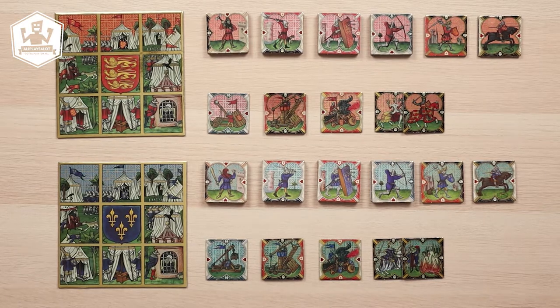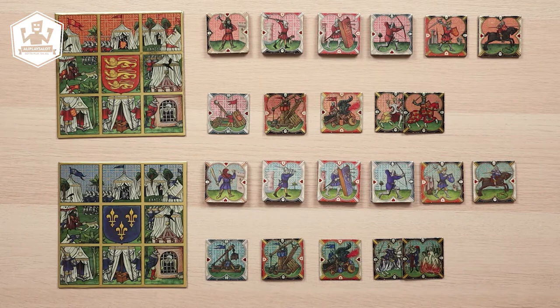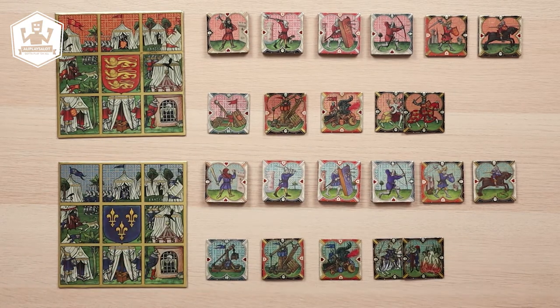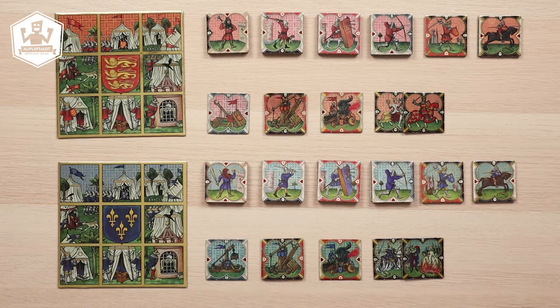Each player picks a crusader army and takes the army camp and the units of that color. Undeployed units are called your army reserve. Unused army camps and units should be left in the box. The player who picked the blue Regnum Francorum army is the first player. If no one picked the French army, the owner of the game is the first player. And if the owner isn't playing, decide the first player randomly.